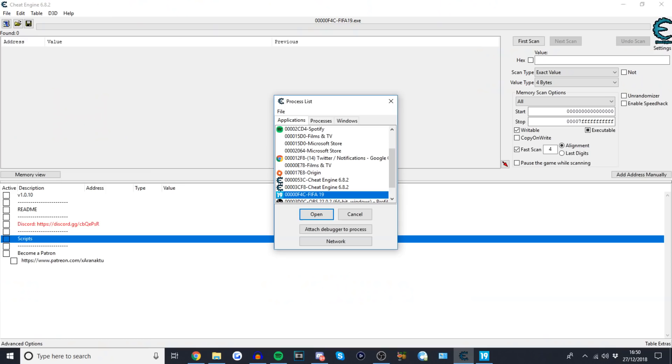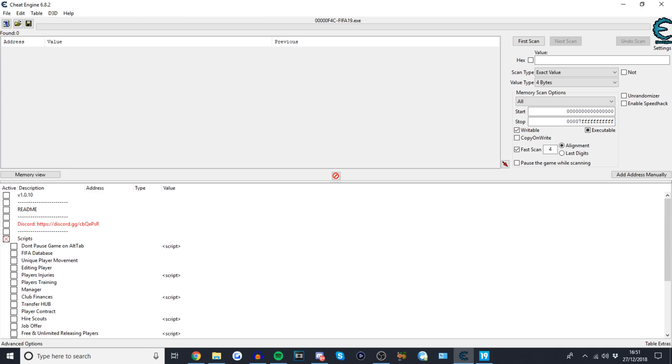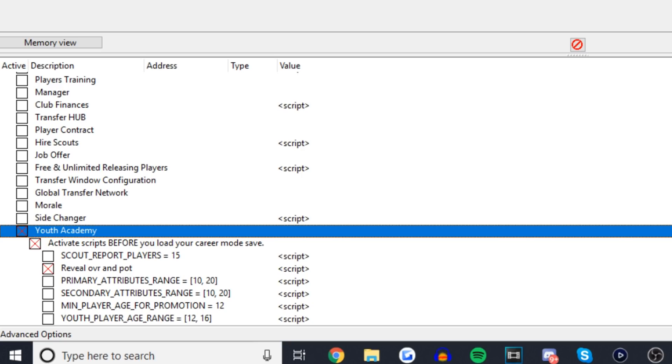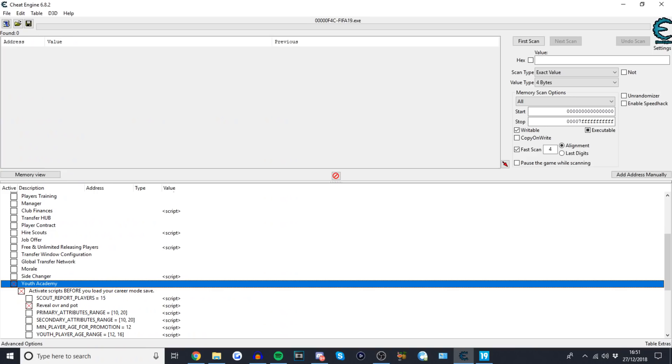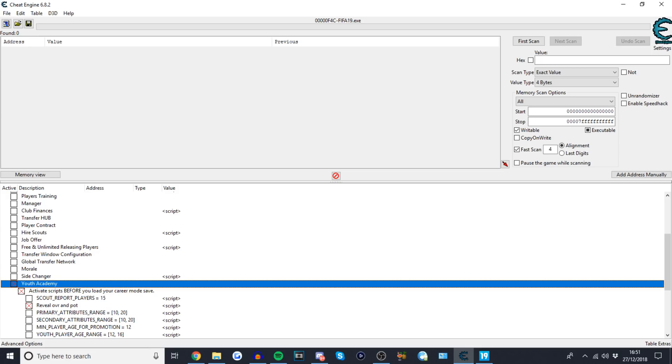All of this stuff is pretty self-explanatory — we've got the version, the readme, you don't have to read that. The first thing we're doing is checking out the Youth Academy. If you click on Youth Academy, it says activate scripts before you load your career mode save — that is vital. It won't work if you go into your save first. Back out of the game, save it, go to the FIFA 19 main menu, load up the cheat engine, click Youth Academy, activate scripts, then go back into the career mode save.